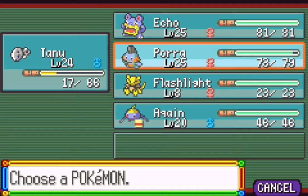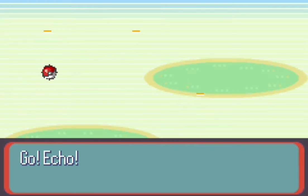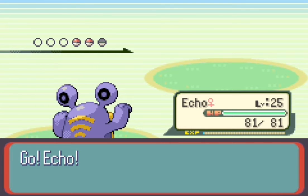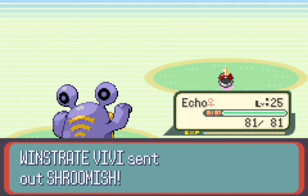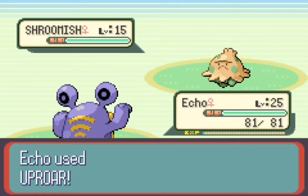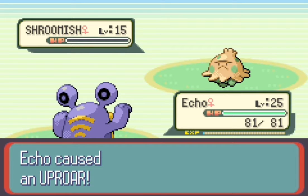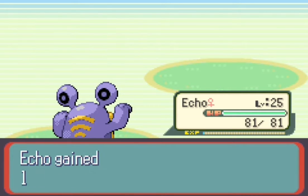Next up is Shroomish. Let's go with Echo. I would go with Surskit but he doesn't have any Bug-type moves unfortunately, so let's just use Uproar. I think Echo can take care of it. There we go, critical hit! Echo's been getting a lot of those critical hits and they've been very nice.